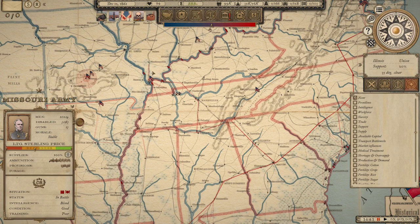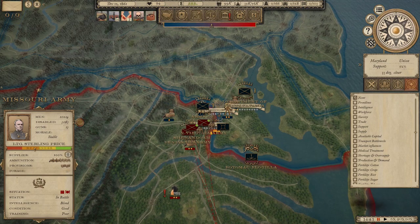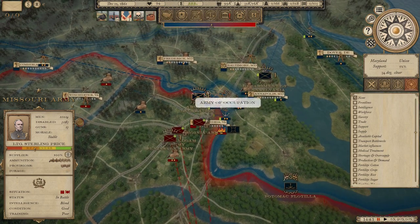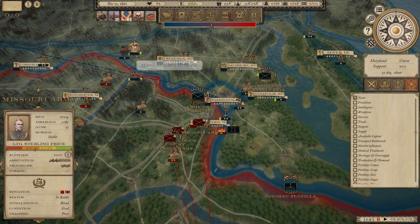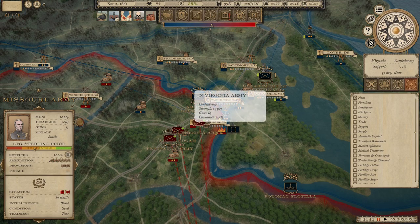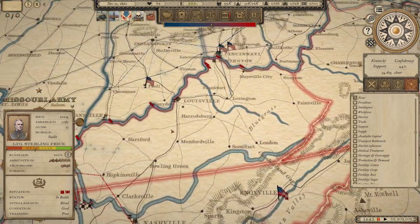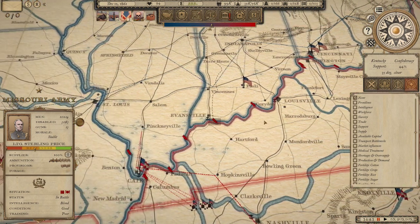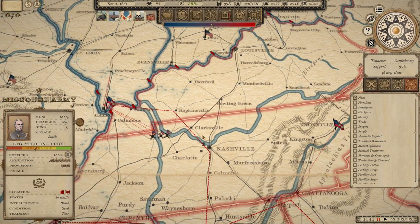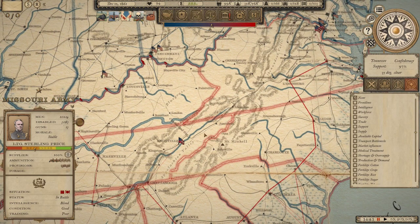In Virginia, there are several Union armies operating with significantly more troops combined than our three armies — probably 20 to 30,000 more men. The Army of the Occupation alone has over 30,000 men, and none of our three Virginia armies come close to that. So none of those guys are going west. Johnston's already stretched covering all of Kentucky and keeping Tennessee defended.